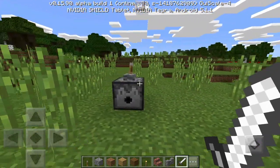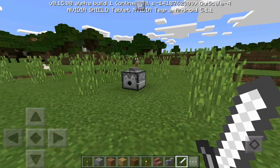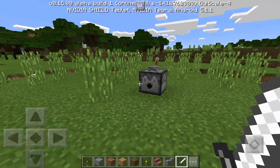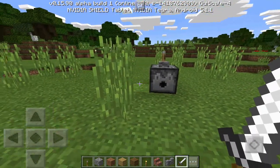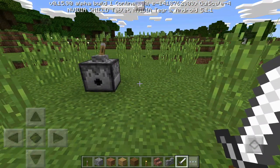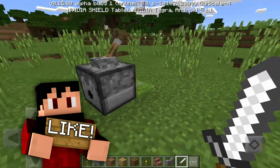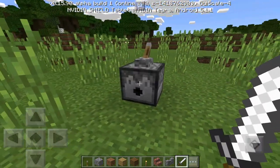Hey, what's going on guys, welcome back to another video. My name is Rage Elixir and today I'm going to show you guys how you can get the NPC spawn egg in build 3 of 0.16.0. So let's go ahead and get started. This does work for build 3 of the 0.16.0 beta.